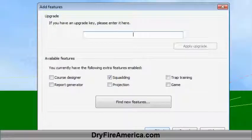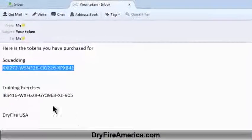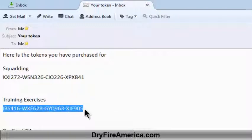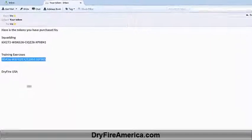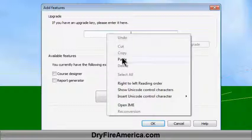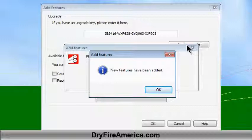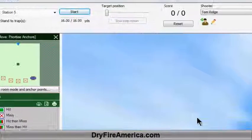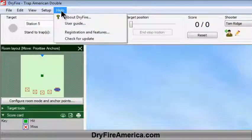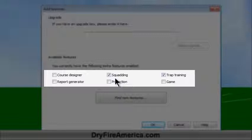Now I'm going to add Trap Exercises to this particular unit. I'm going to go back to my email and copy the Trap Exercises token. I'll return to my DryFire unit and come up here to the Upgrade area. I do a right-click and a paste, and as quickly as clicking Apply Upgrade, it's in contact with the UK web server. It checked the number, said it was legitimate, and now comes back saying the new feature has been added. I click OK. Let's go back one more time and make sure I have both features. I click on Help, come down to Registration and Features, and this time I notice that the squadding feature is checkmarked and the Trap Training feature is checkmarked.